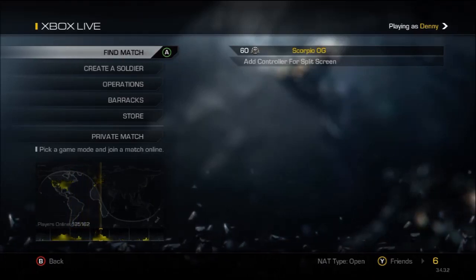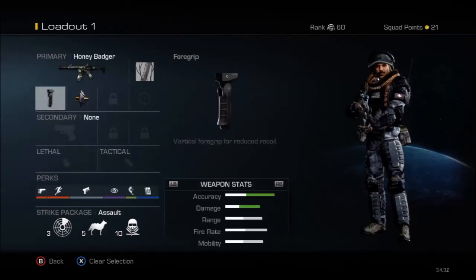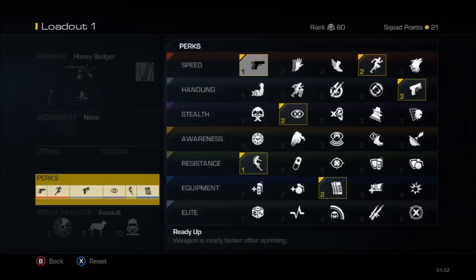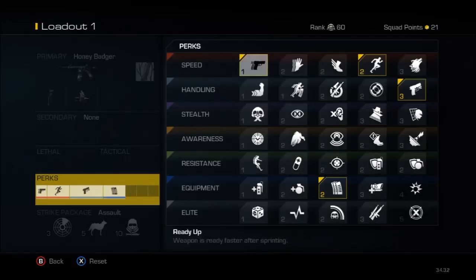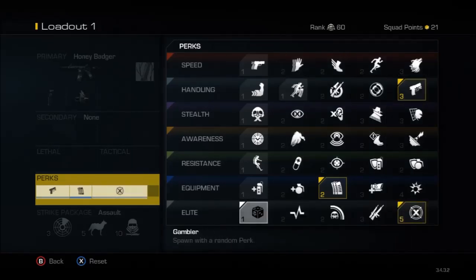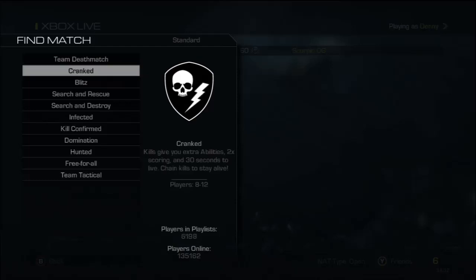Hey guys, what's up, it's Scorpio here. Today I decided to do a little live commentary. First we're gonna start off with the class setup. I like to use the Honey Badger a lot — it has an integrated silencer. I put armor piercing on it so it gives it a little more damage, and I use the foregrip for a little more accuracy. I also wanted to try out Deadeye today, so I took off Resilience and Blind Eye. I'm taking Marathon and still have a one-point perk slot left, so I'll take Resilience. Let's start it up — find a match, standard Domination.